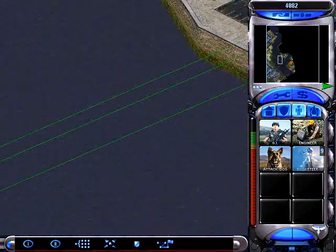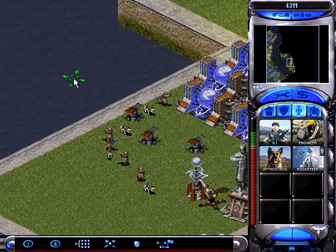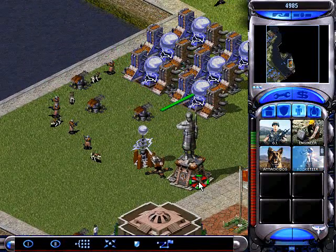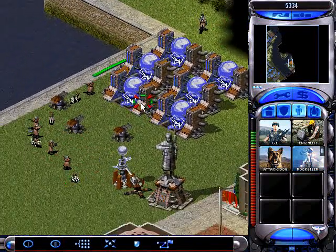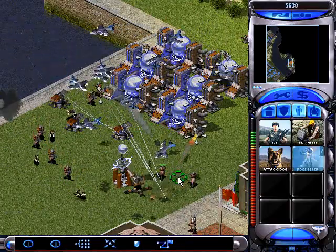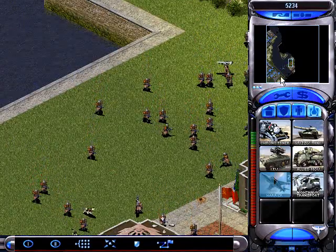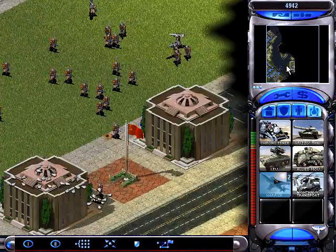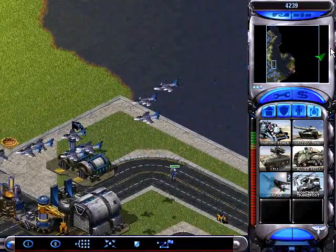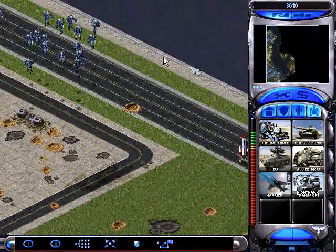So next thing we're going to take out this Barracks right here. Should be pretty easy as long as we get past that one Flak Cannon that you see right there. They have their Flak Troopers located in the back of their base, which really doesn't make much sense to me. We only lost about two of them. And so you see they bring in their rush right now — it's time to explore with your Rocketeers to clear out space for taking out the Reds.